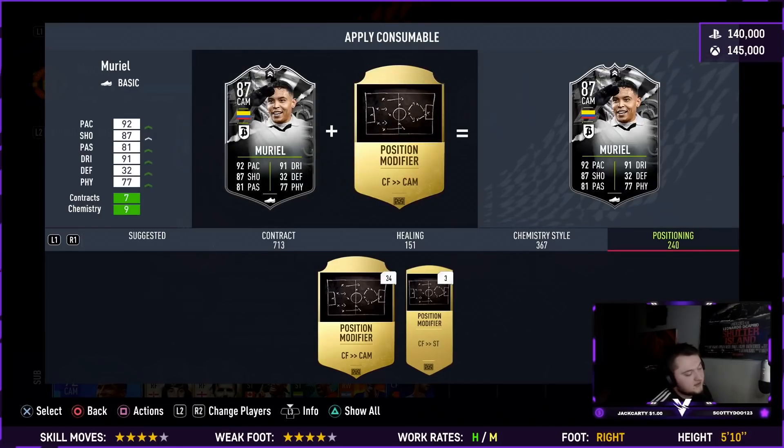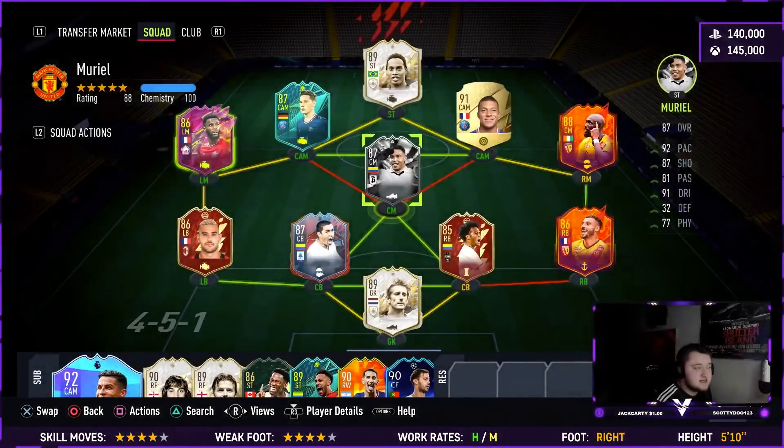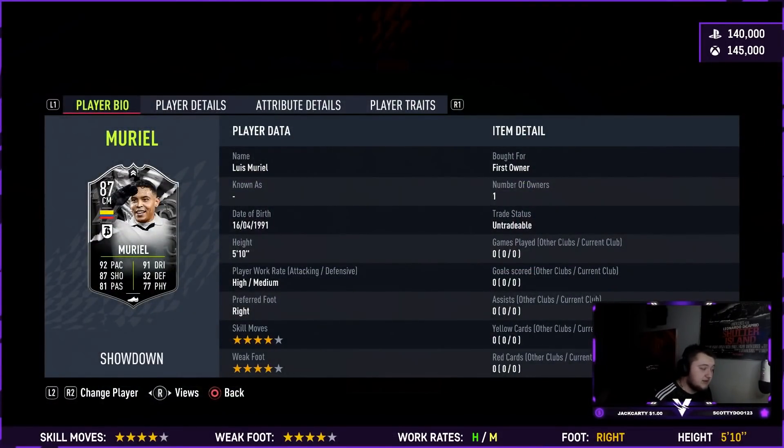Muriel has always been really good on FIFA. I don't know how good he is this year, but his base card stats look really good. He is a bit expensive — the SBC is an 86-rated squad with an inform and an 82-rated squad with an inform, coming in about 140-150k. A few things to rattle off before we get into the review: apparently he's got R9's body type in-game, which is very stocky, and R9 is known for having really good strength because of his body type. He's also four-star four-star, high-medium work rates, right foot, five foot ten.